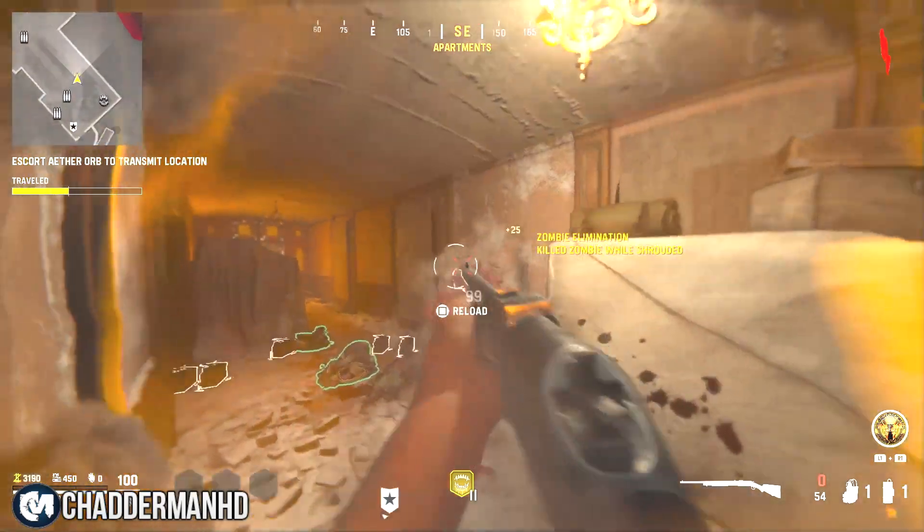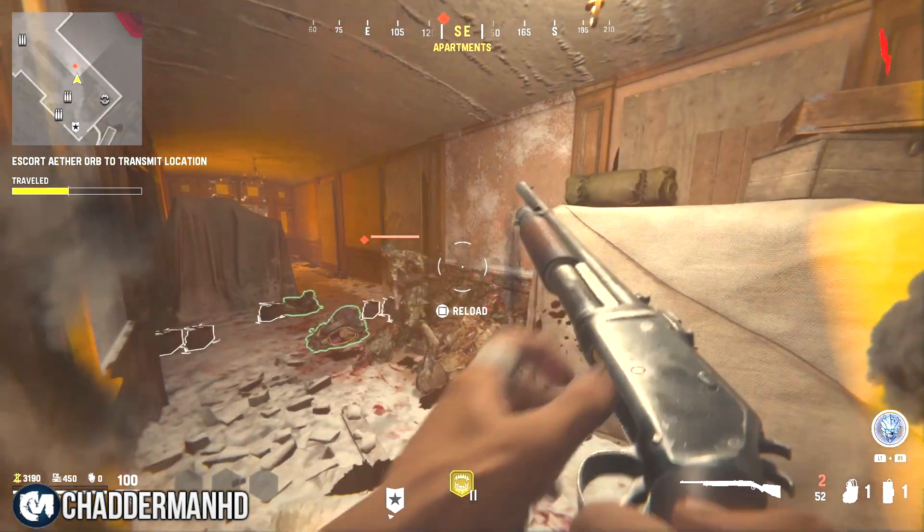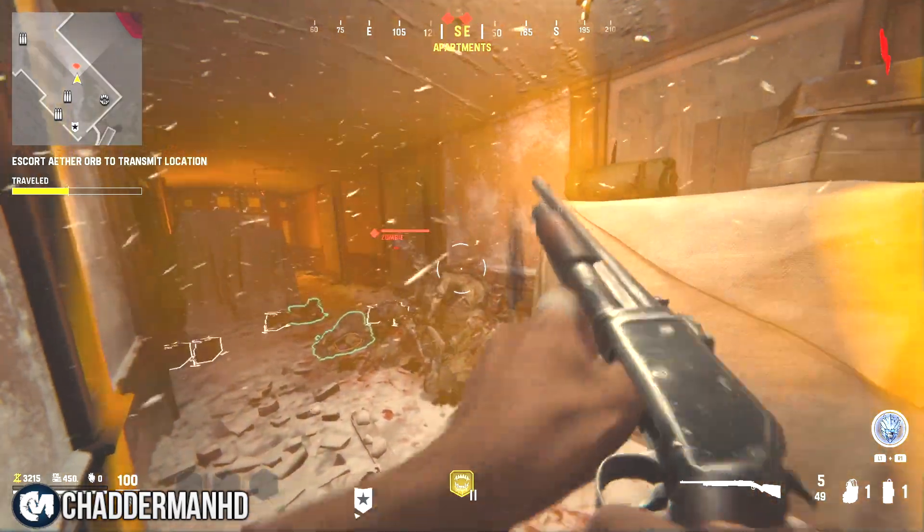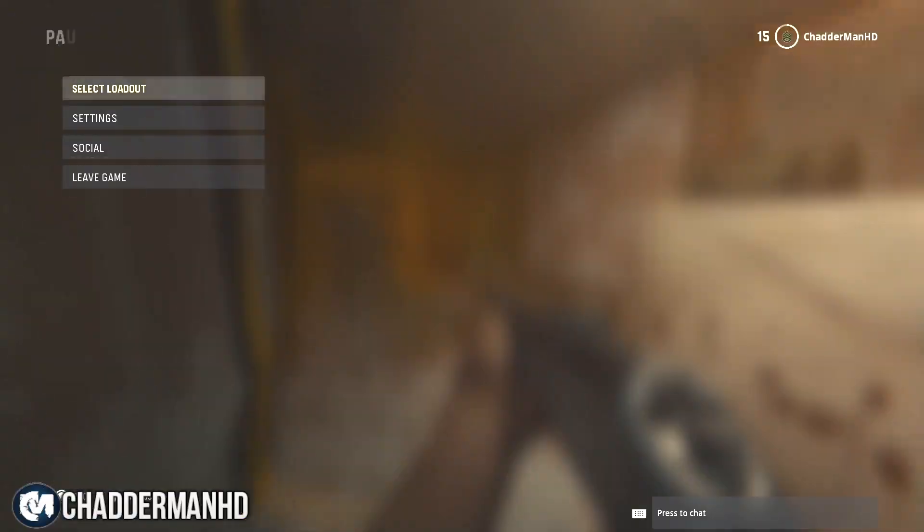What's going on everybody, my name is Cham HD and welcome back to another video. Today we're on Call of Duty Vanguard on the zombie map called Anfang, and we're about to show you two insane zombie glitches.